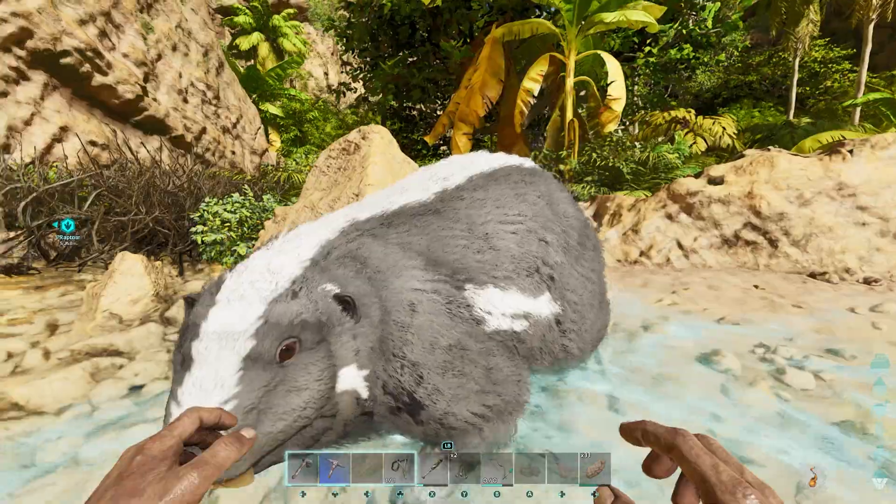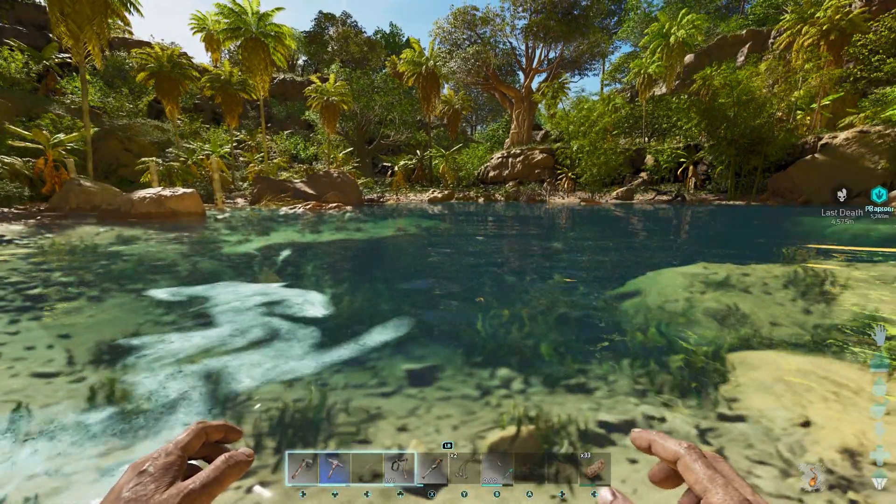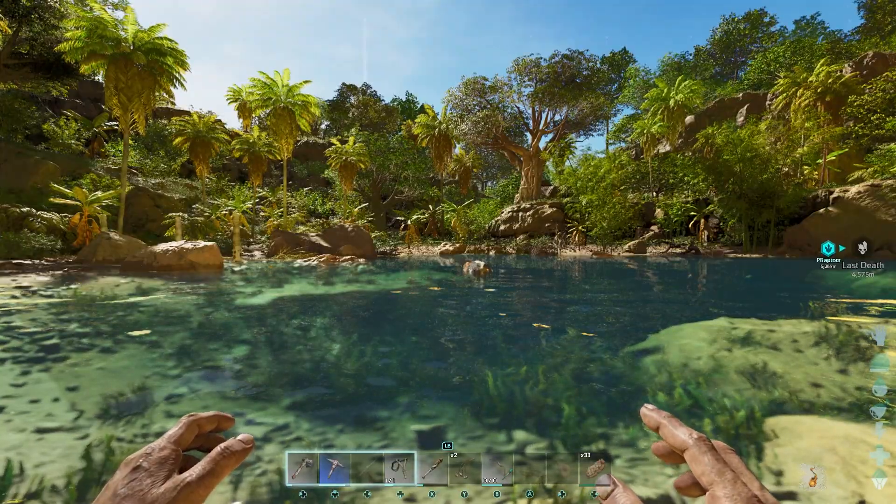I hope that helped you find the beaver dam locations — those are all of them on The Island. They're a great source of silica pearls, cementing paste, and even wood. Take care of yourself and I'll see you in the next one.